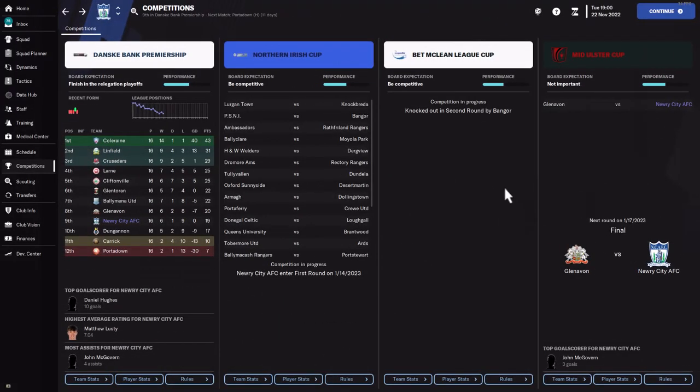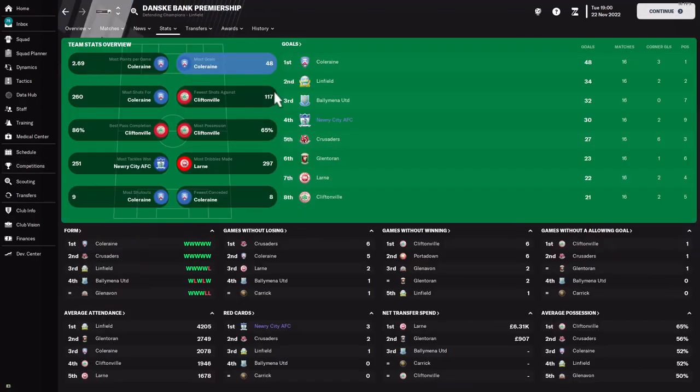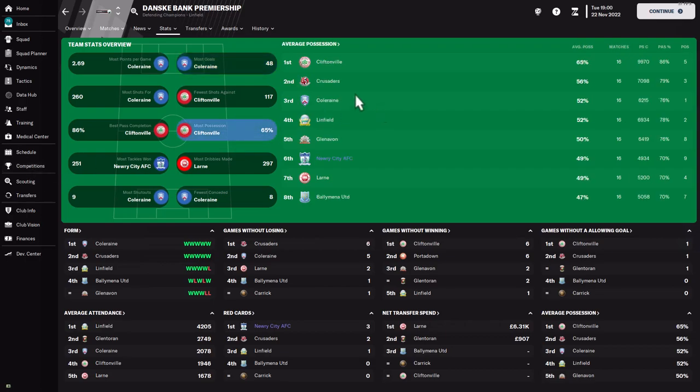We'll see how our tweaks can help them defend better and get higher up the division. The current record: there's a Mid Ulster Cup where we're in the final, the Beth McLean Cup we got knocked out in the second round, the Northern Irish Cup we're still in. In the Dansk Premier League we started high and then dropped. Looking at most goals, Corley Reign has the highest, Linfield are second, and Nuri City AFC are in there with 30 goals — so we're scoring a lot but also conceding quite a number.